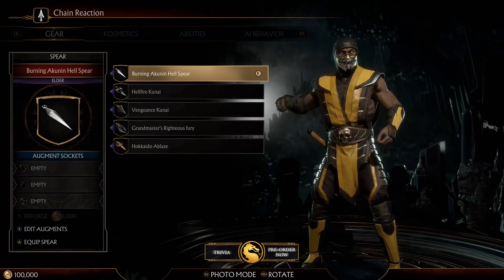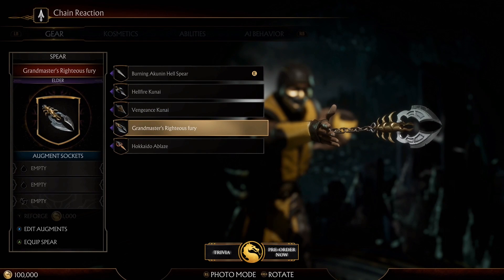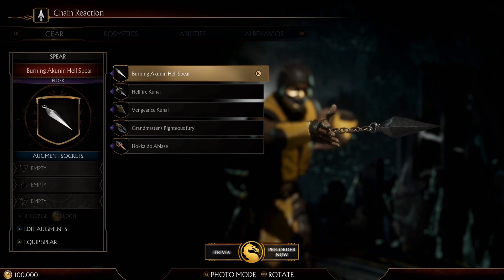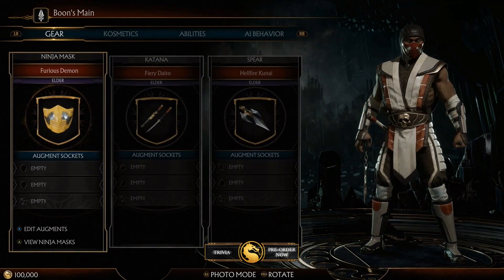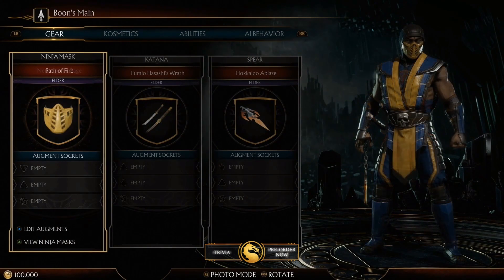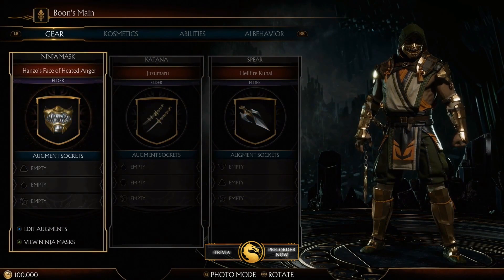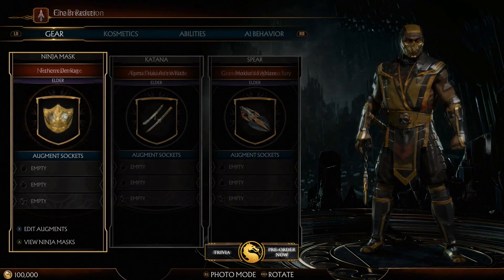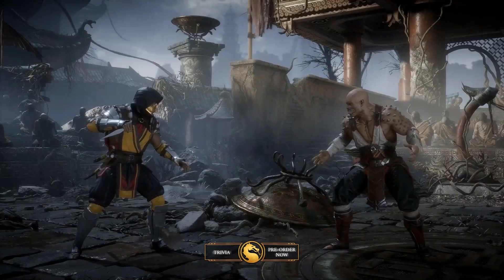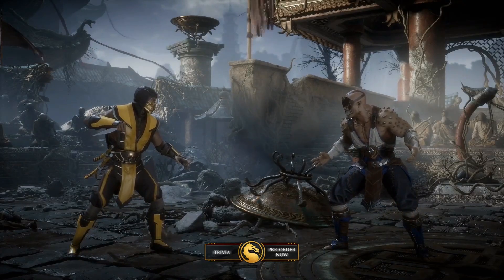You can see here all the differences, all the different spears, and here they are showing us some different variations of Scorpion you can create with this customization. We are also seeing Baraka's variations as well, looking pretty damn good.